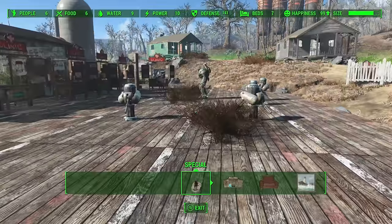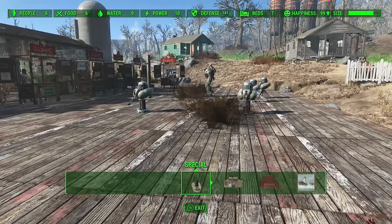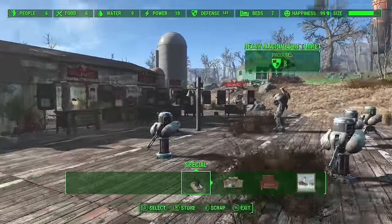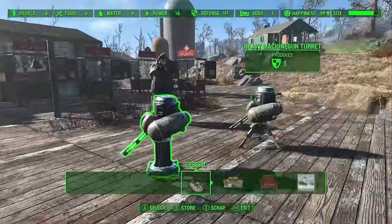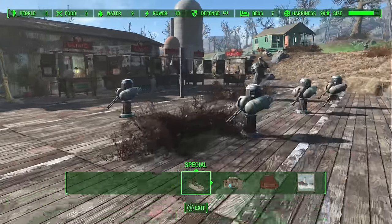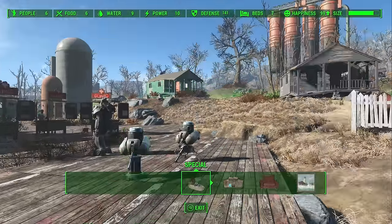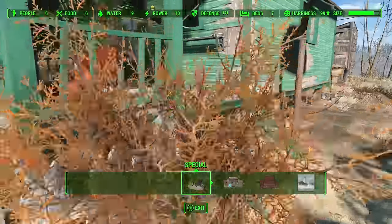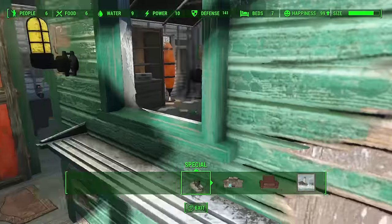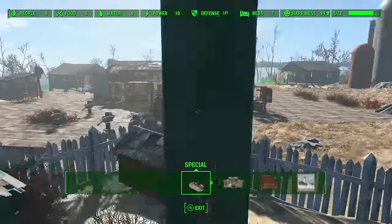For defense, I've seen it said you need 60 defense for six people — I have 141 because I wanted turrets all the way around. But if you don't want to go that far, you only need 60 or above for six people. For beds, you can have six but I have seven — they have to be inside, not out in the open. I've got beds in all the different houses, and the reason I have seven is you'll need one for yourself to sleep in.